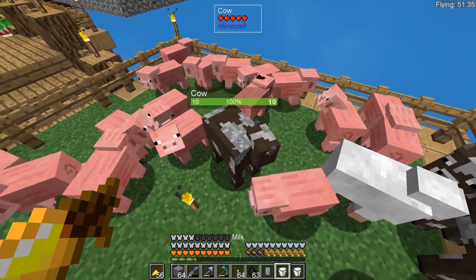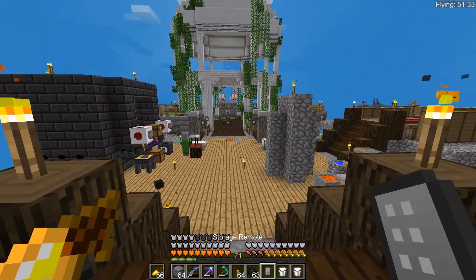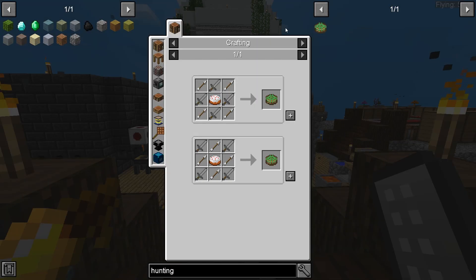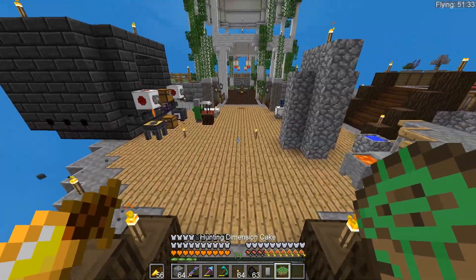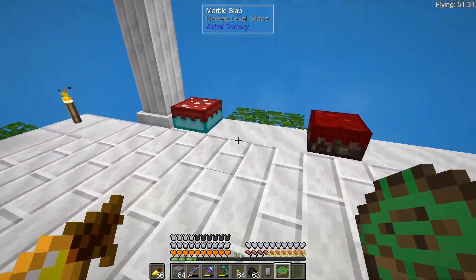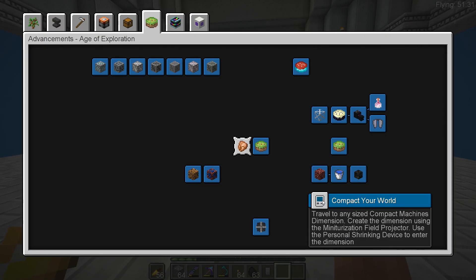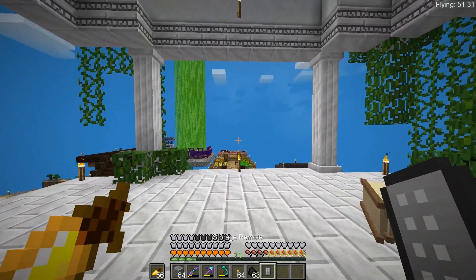There are just a few more on this page to do, so we might as well complete it today. I'm gonna make another cake here because I presume we need it for the hunting cake. Let's type in 'hunting dimension' - there's the cake. We'll need a cake. We need four of these - one, two, three, four by the looks of it. We should have arrows in here and there we go. We actually have to go to the dimension though, so I'm gonna put this up with the rest of our cakes. We also need to travel to any size compact machine dimension - we're gonna get on with that in a different episode.